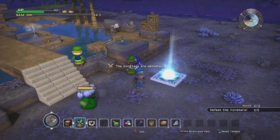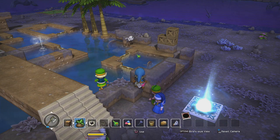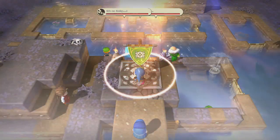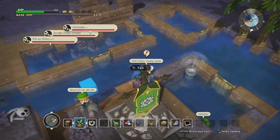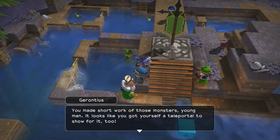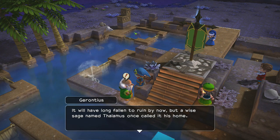There we go. Not a horrible battle — could have gone better. Also, red town portal. Awesome. Also, god quest. Actually, are you the only quest I have right now? Yep. Okay, ancient palace — got to find someone called Thalamus.